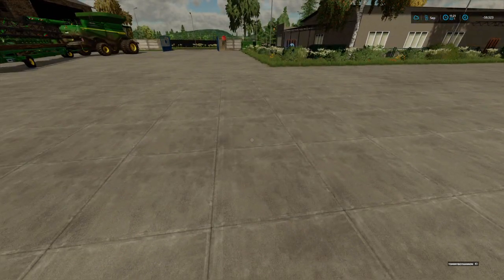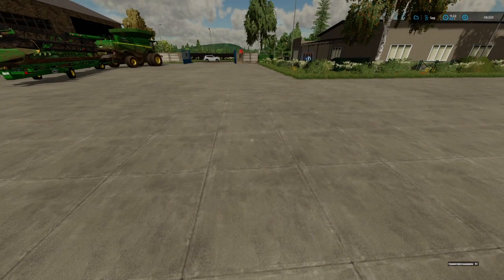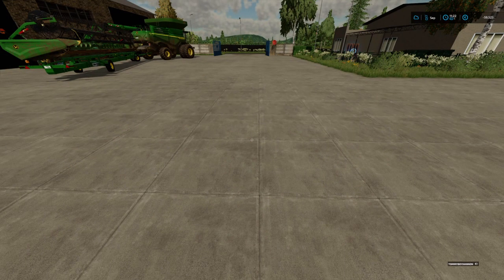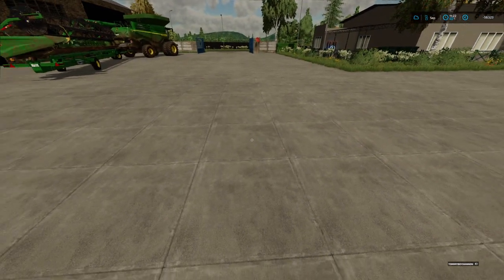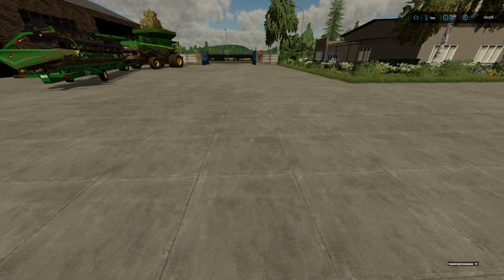Right, hello everyone, this is Crazy Man from Ireland and we are on Farming Simulator 2022 — just a little quick fail video on FS22. It's a government subsidy fail. Okay, so you can get a government subsidy sign in the mod hub, it's free, and what it is is like a money glitch or a money hack.